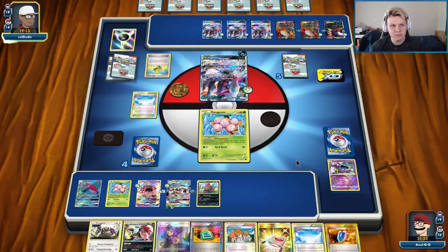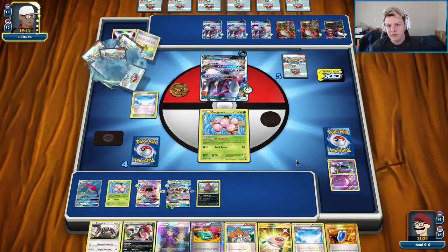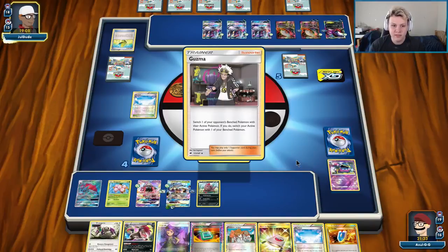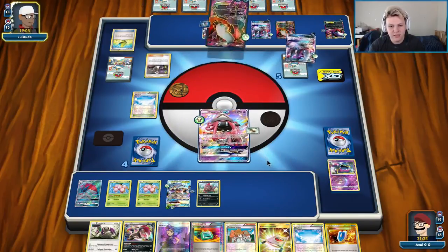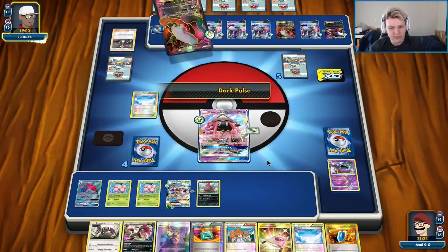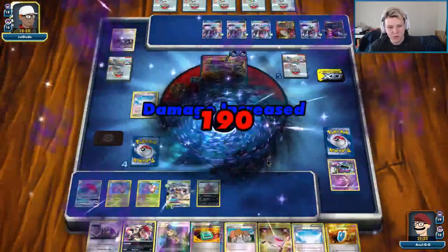There's a Max Elixir, it's probably a hit, so he's probably Dark Pulsing. What is he actually knocking out? Is he Guzma knocking out my Zork? There's the Guzma — actually it looks like it would have to be the Lele in this case. So it's Guzma, Knockout, Lele. He's got six on the bench, so we can take the Knockout with Standing here.